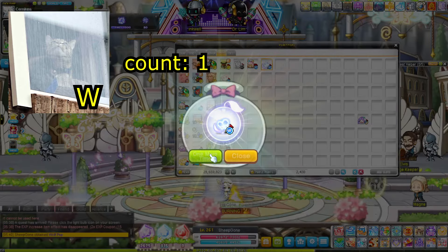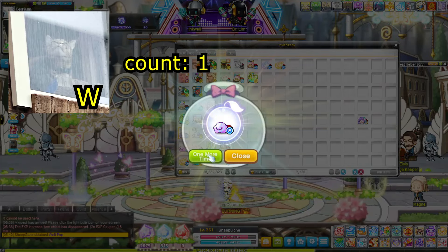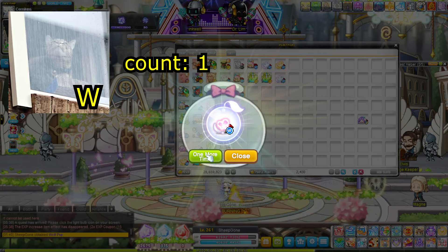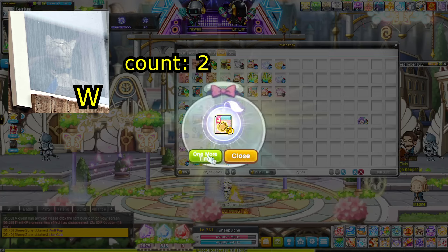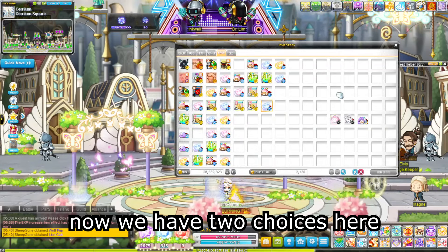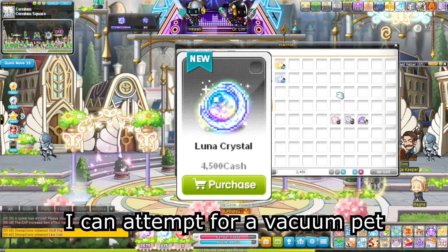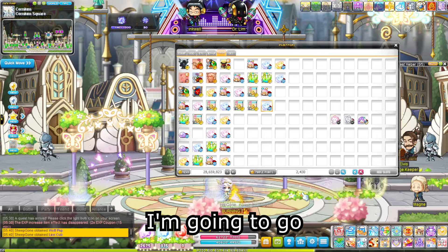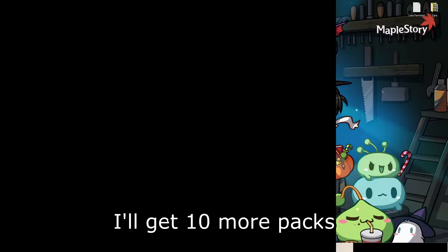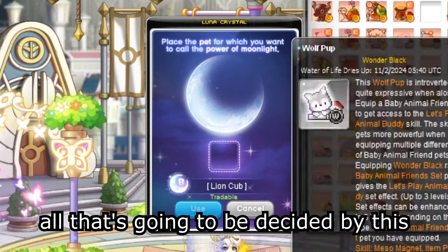I got two W pets. Now we have two choices here: one choice is to get another set of those 10 packs, or I can attempt for a vacuum pet right now and go for an S or a P. I think I'm going to go with my second choice — if I don't get it, I'll get 10 more packs. It didn't even take me like 30 seconds to open all that, and now it's all going to be decided by this.